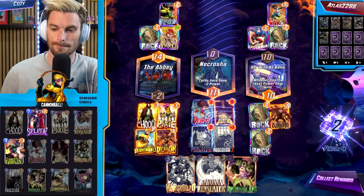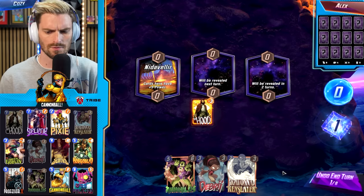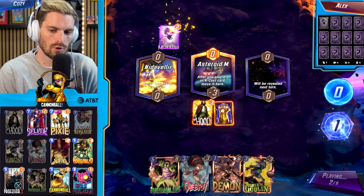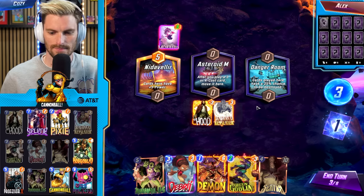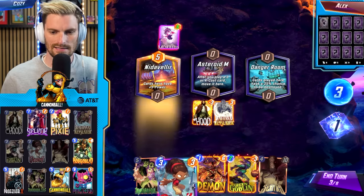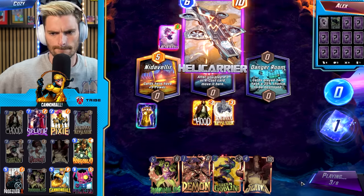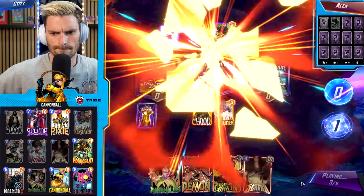Next match: opening with Nihilist, Hood, and Debris. Playing Hood in the dead middle. We get Astro Dam, and we're going to play Ravona — then debris a lane, which puts her in the middle, and we can Green Goblin it too. A couple cool ways to fill the middle lane for a potential Cannonball play. Green Goblin opens up. We go Debris — filling the middle lane and setting up the Cannonball play.